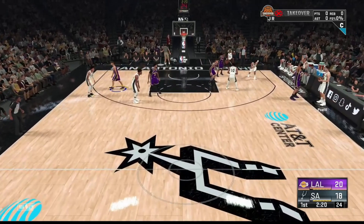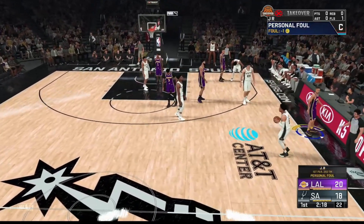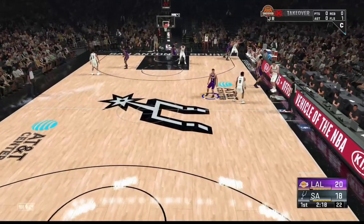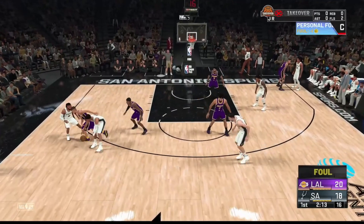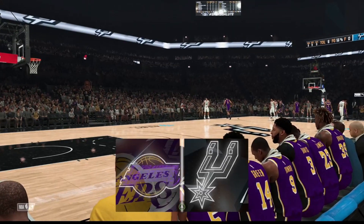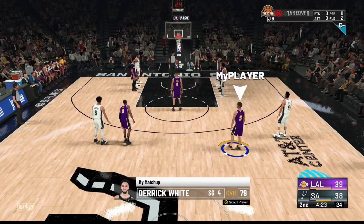If you're doing this on a new player, get five fouls in the first half. That should allow you to play the whole rest of the game in the fourth quarter, because on a new player it's extremely hard to play to the end of the fourth quarter otherwise. Just get five fouls in the first half and that should carry you all the way into the fourth quarter.